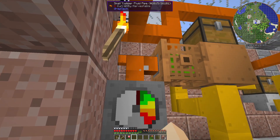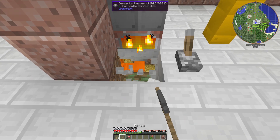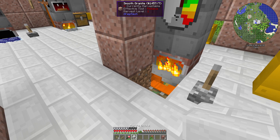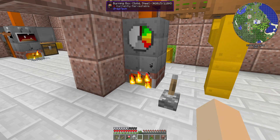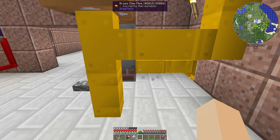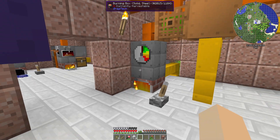You will need one pipe — small copper is perfectly fine — and you can connect underneath a hopper to collect the ash from the burning box. There's a piston on the front to shut it off. Remember, burning boxes do not shut off immediately — they have to finish whatever fuel they are currently burning, but they will shut off eventually. On the back there's a pipe going in to feed it fuel, though that's just an accessory to keep everything running.